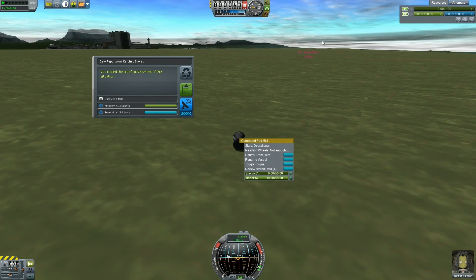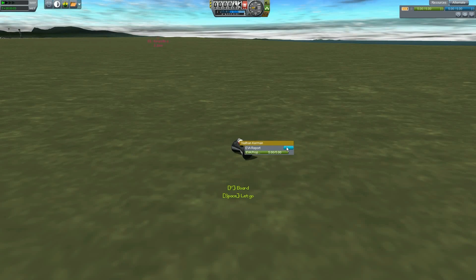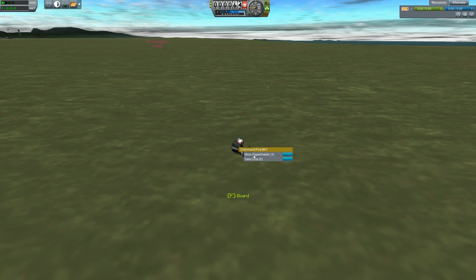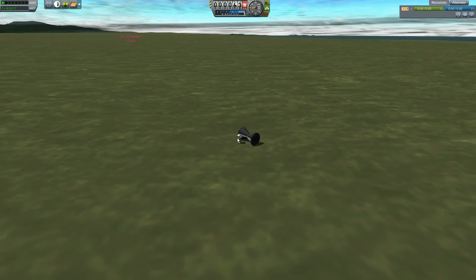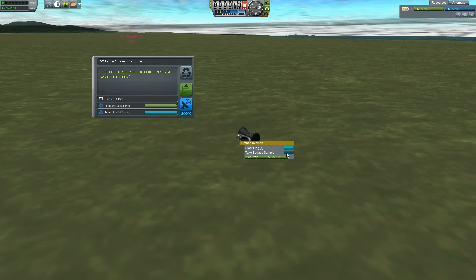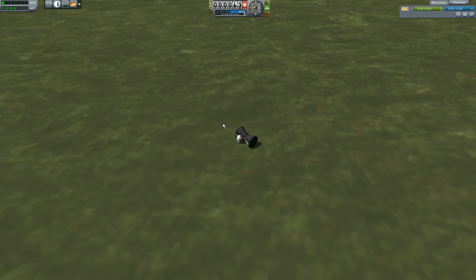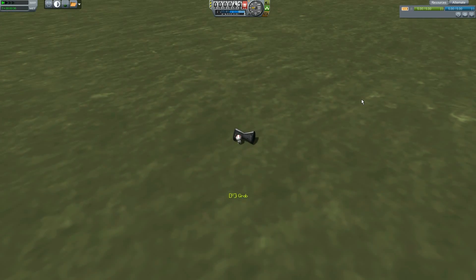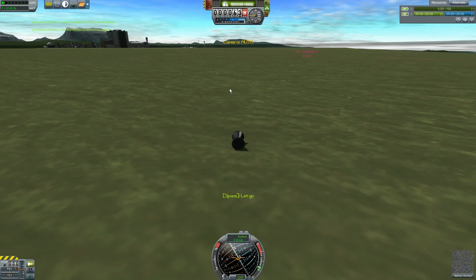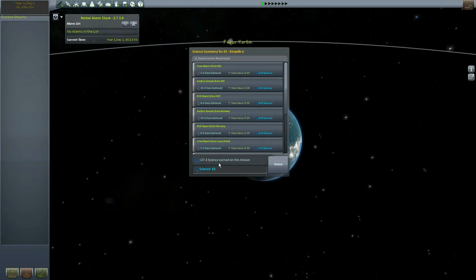We've made it - you just ran out of gas and we're in Kerbin Shore, so sweet. Keep the data, then get yourself out. We already have this EVA report but better safe than sorry - let's go ahead and store the experiments. Let's get our surface sample and our EVA report from the ground of the shores, which we haven't done yet. Keep that data. Go ahead and push your pod around so you can get back in it. We're actually going to recover this guy - he got 36 science for that, that's pretty awesome.